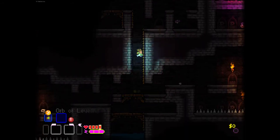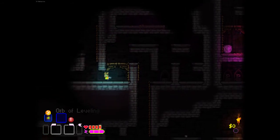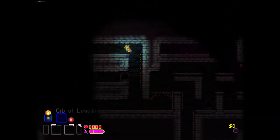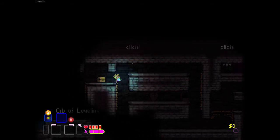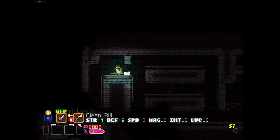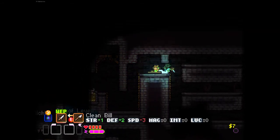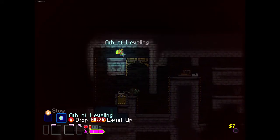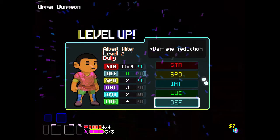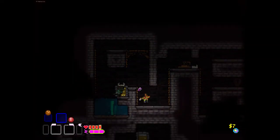We've got the infinite light source a la leveling orb. Let's just crouch. I really wish there's like a better button to hold for crouching. Clean bill - oh that'd be fun. Hello! Fuck you and the horse you rode in on. Alright, let's level up before we die. Defense - this is why defense is useful.